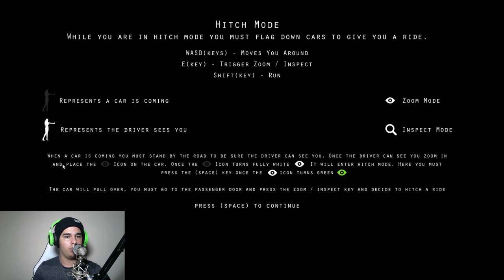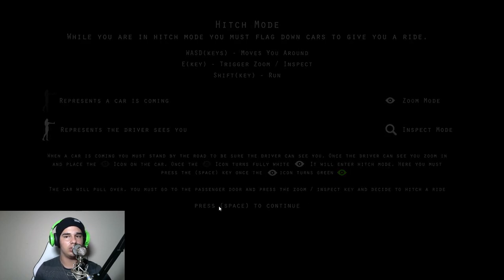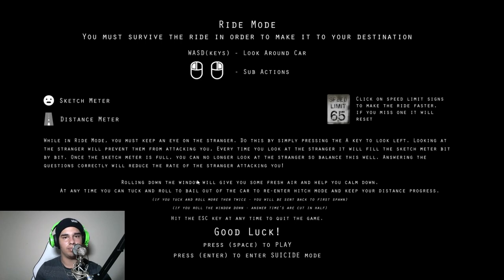Zoom mode: when a car is coming, you must stand by the road to be sure the driver can see you. Once the driver can see you, zoom in and place the eye icon on the car. Once the eye icon turns fully white, it will enter hitch mode. Here you must press the Space key once the icon turns green. The car will pull over; you must go to the passenger door and press zoom to inspect. All righty then, let's get into it.